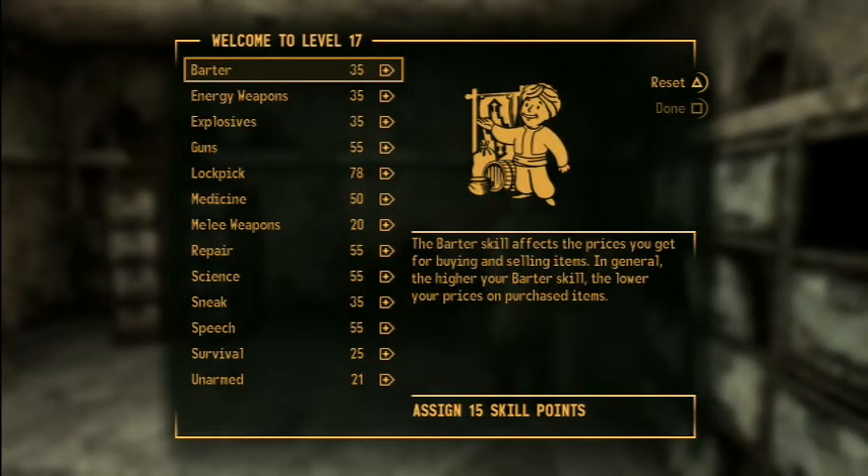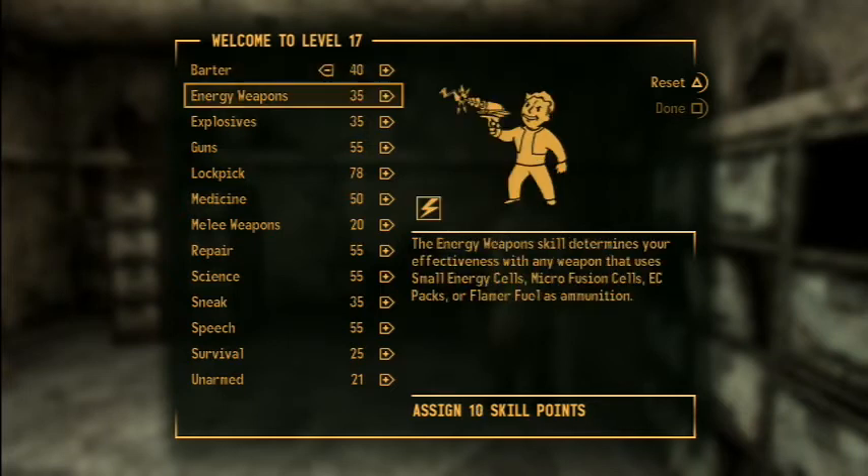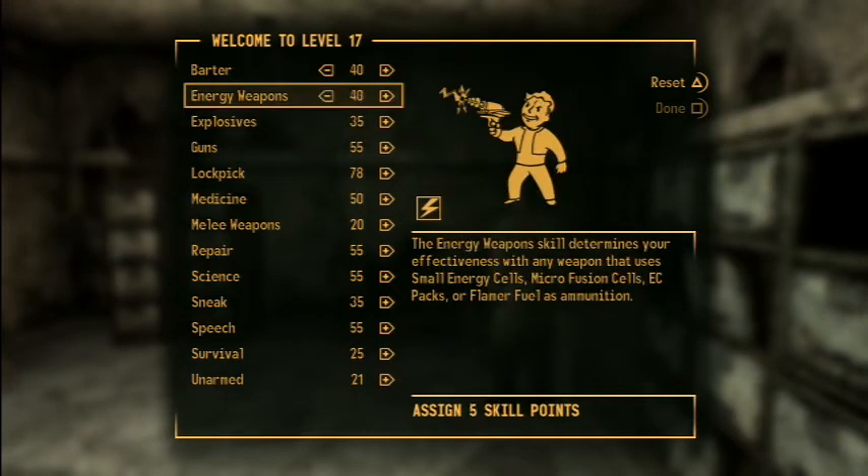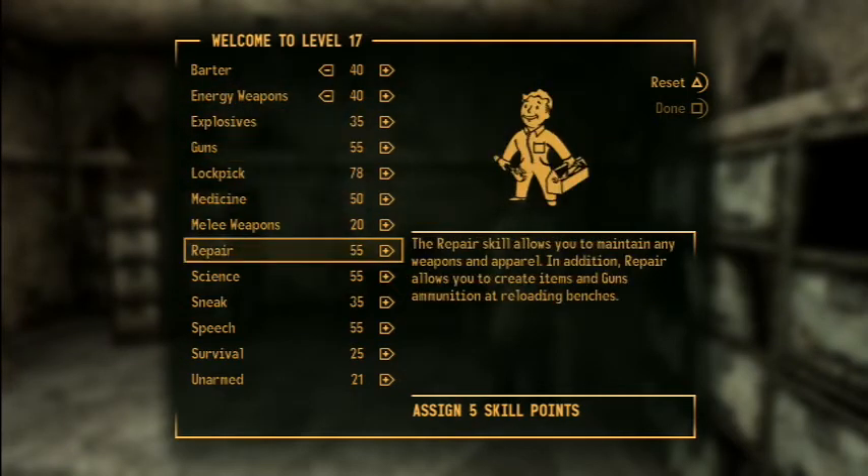Nice, good job guys! We have leveled up again. What I'm going to do is put barter up to 40, energy weapons up to 42, and repair to 60.